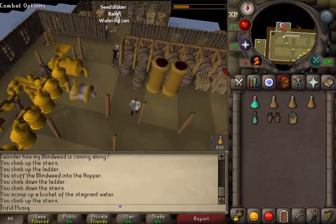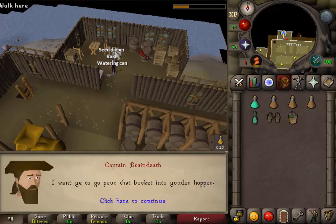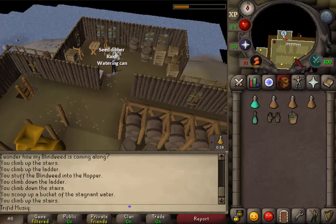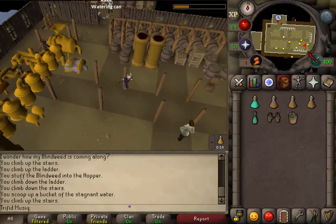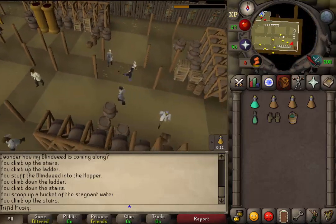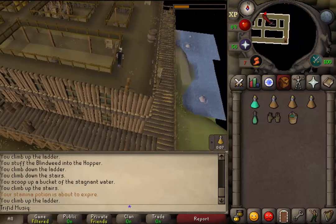When we've returned to the captain, use our bucket of water on him and he will say we need to put it in the hopper. Go back to the southeastern corner, go back up that ladder, and on the top floor go to the northwestern corner and back to the hopper.